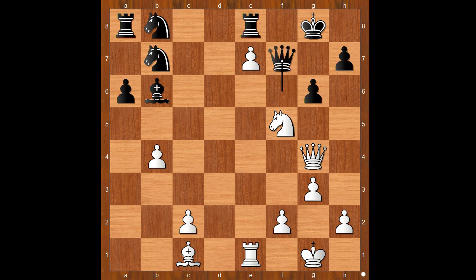If Queen takes on f7, then Knight to h6 check wins the queen. And let's go back — if King takes bishop, that's better. Then Queen to c4 check. And after Queen to a6, Queen takes queen check.